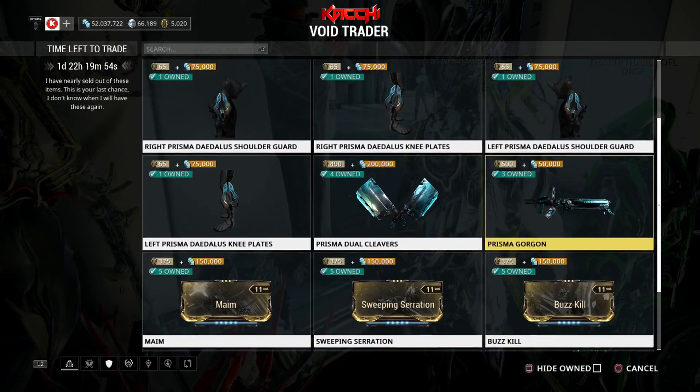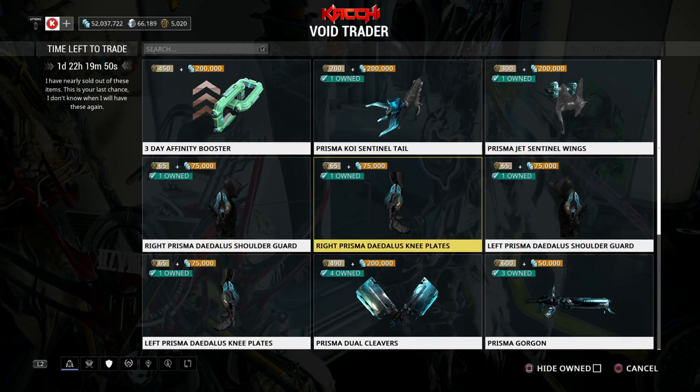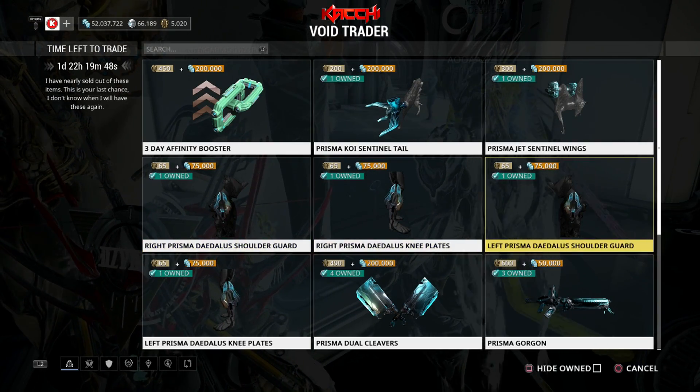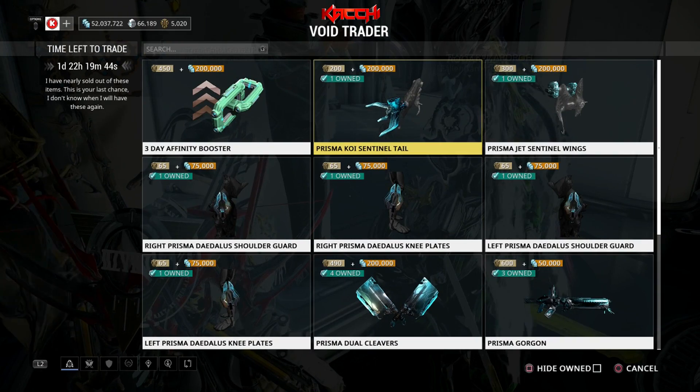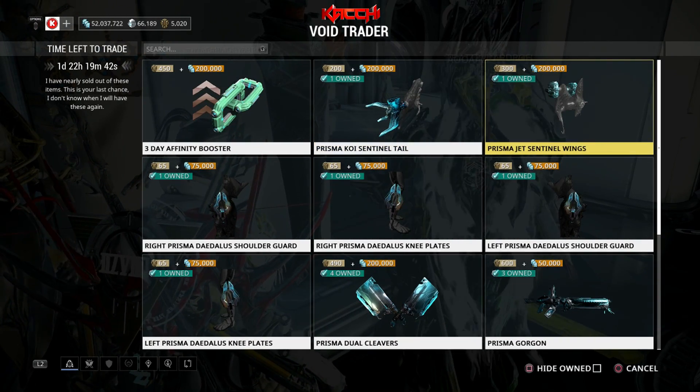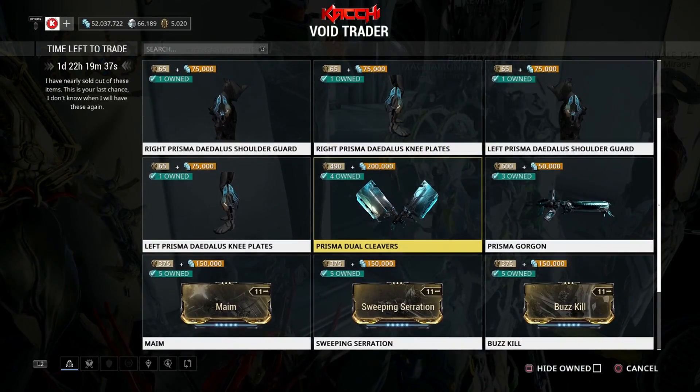Sands of Inaros is there in case you want to do the quest — you can go ahead and buy that. He also has the accessories: the knee plate, shoulders, sentinel wings and tail, whatever you want to call it. He brought those back too.